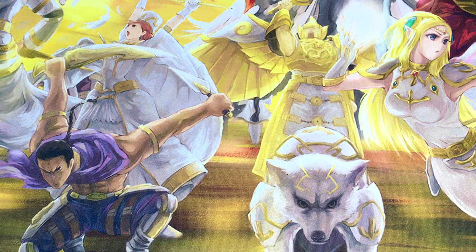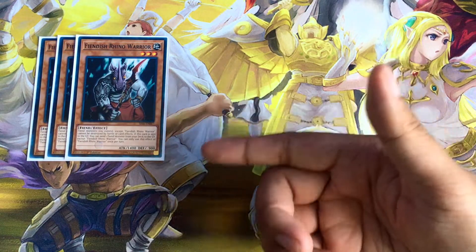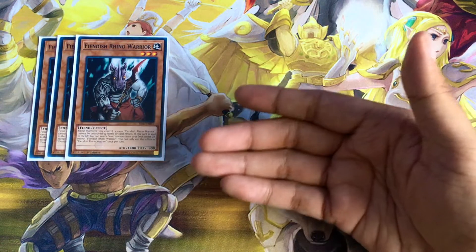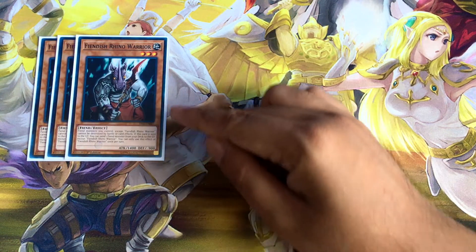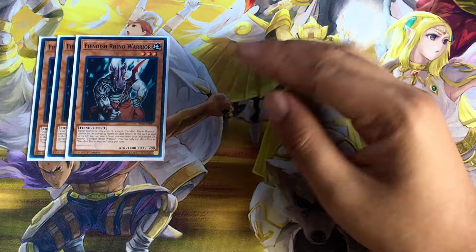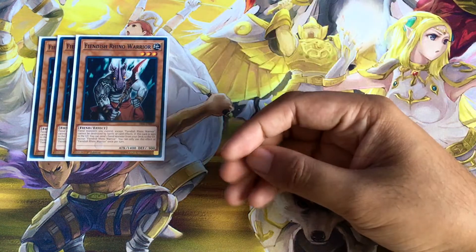Now for my supporting monsters — standard in pretty much every Burning Abyss deck, I run three Fiendish Rhino Warriors. This card protects your Fiend monsters from getting destroyed by battle or by card effects. Every Malebranch monster has the effect where if you control any other monster that is not a Burning Abyss monster it's destroyed by its own effect, but Fiendish Rhino stops that. It also has an extra effect: if it's sent to the graveyard, you can send one other Fiend monster from your deck to the graveyard.